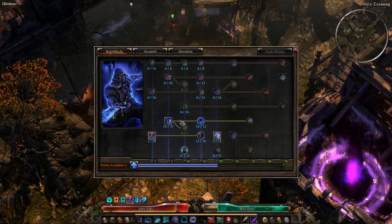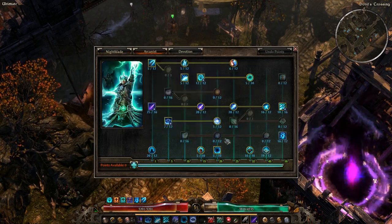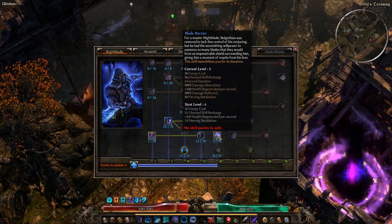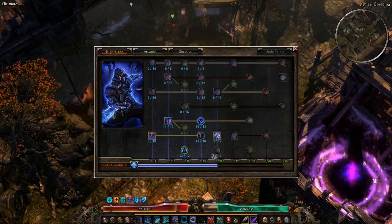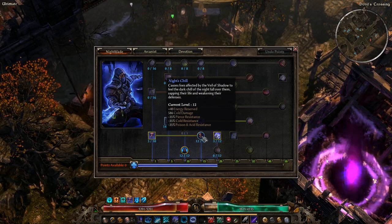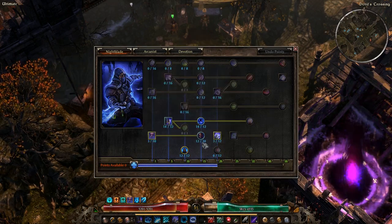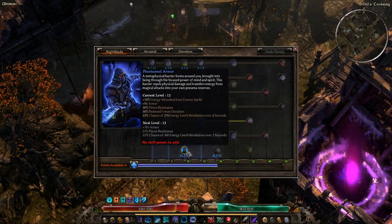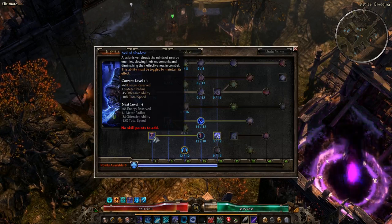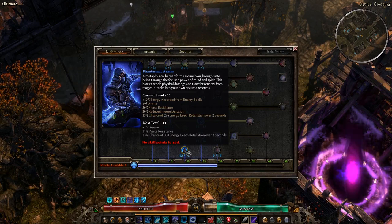Jumping to the Spellbreaker combo with the Nightblade: I have Pneumatic Burst on this character, and that's a cooldown ability. Devastation and Mirvoraktes are also cooldown abilities, so cooldown reduction is pretty handy. In the Spellbreaker combo, you'll mainly want Pneumatic Burst with Shadow Dance for defense, and Night's Chill to reduce cold resistance on enemies — since Panetti's deals roughly a third of its damage as cold. Veil of Shadow will also help with survivability, and Phantasmal Armor gets you Pierce resistance and more armor.